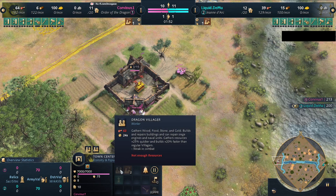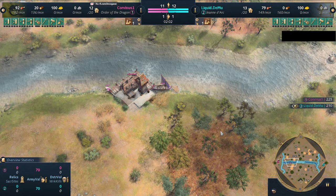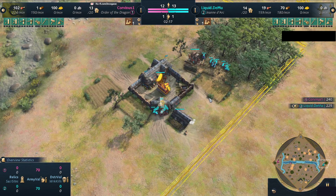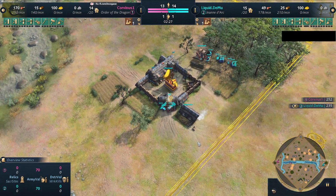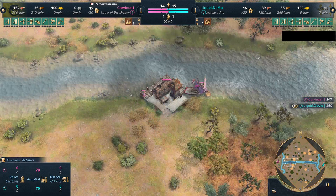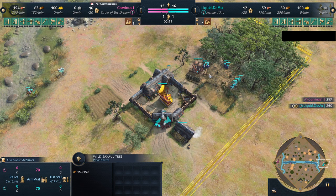For example, these villagers cost 60 instead of 50. They come with extra carry capacity right off the bat, and they gather 20% faster as well. Both civilizations are opting for the quick Dark Age dock. Both players are scouting around the map for their sheep. Corvinus is being pretty creative here, utilizing the straggler trees prior to building a lumber camp, just to get this dock and a few extra fishing ships out a little bit faster. Getting that 50 wood a little bit earlier is a pretty good move.